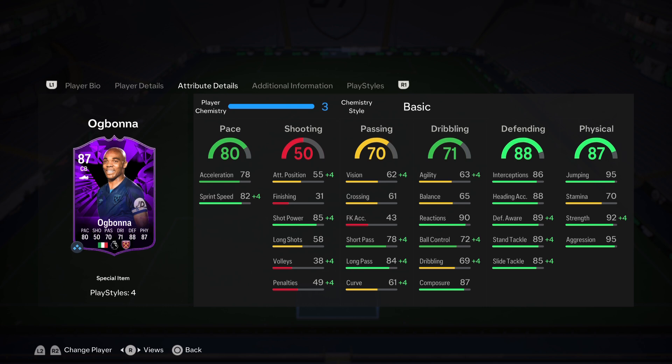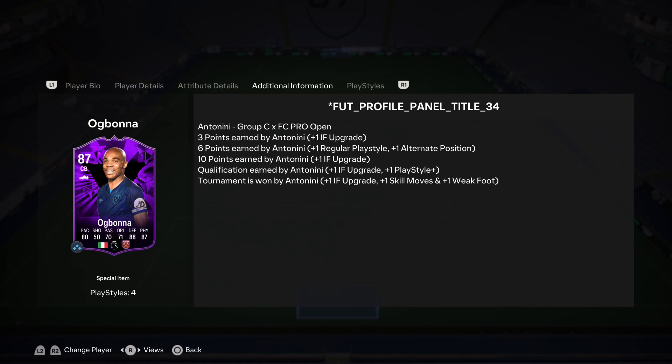The defending stat comes in at 88 — the highest on the card — with 86 interceptions, 89 defensive awareness, and 89 standing tackle, meaning if you press circle he should get the ball back. The physicality is 87, with 95 jumping making him a corner threat, 92 strength, and 95 aggression to close out this tank of a card.